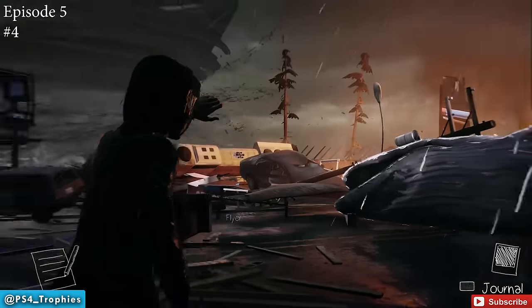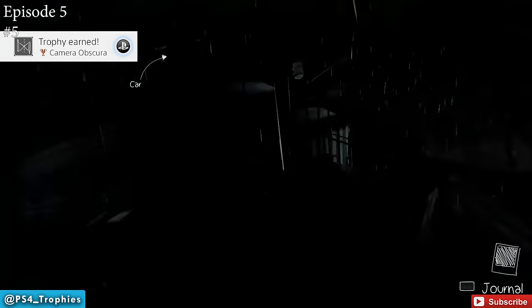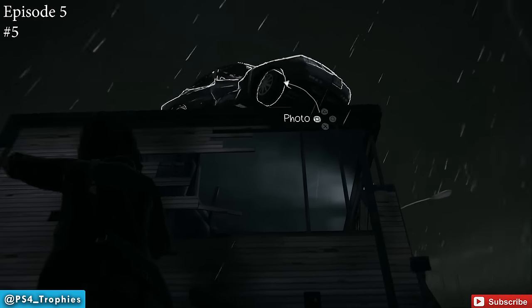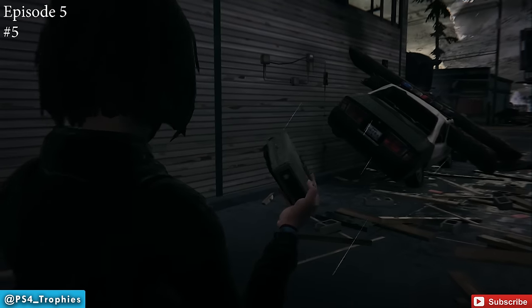After preventing the diner explosion, take a picture of the whale sign on the street, then turn around and head back down the alley just to the right of the diner. You'll see a car up on the roof — get underneath, look up towards the front passenger tire, and take the photograph.